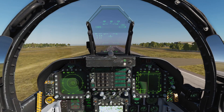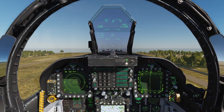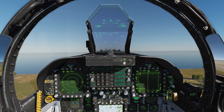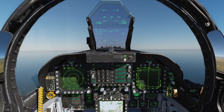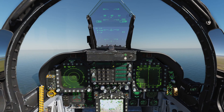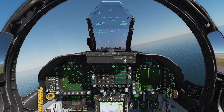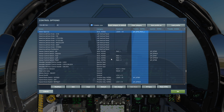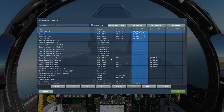Gear up, flaps up, coming out of afterburner. I'll put us in attitude hold with a little climb. For settings and controls we need, you're going to need to get Select AMRAAM, Select Sparrow, and Select Sidewinder bound to your HOTAS. Those are the key bindings you need.